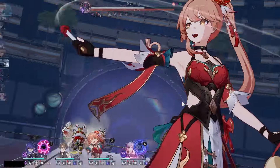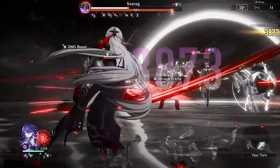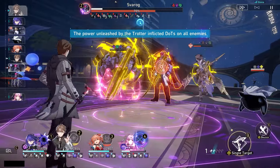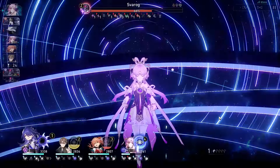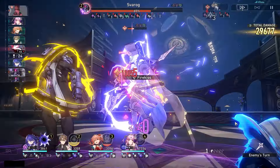They're different types anyway — when something is not weak to Lightning and is weak to Ice, you'll probably take Jing Liu if you have her. If you take Acheron over that, you're probably just running Acheron because you like her more. But for the most part, you take Jing Liu in those situations, and if they're weak to Lightning you take Acheron. That's just the nature of the game.